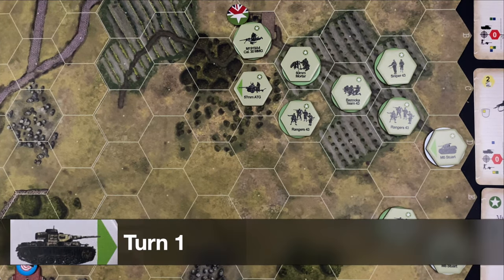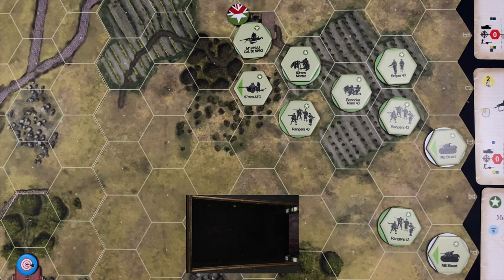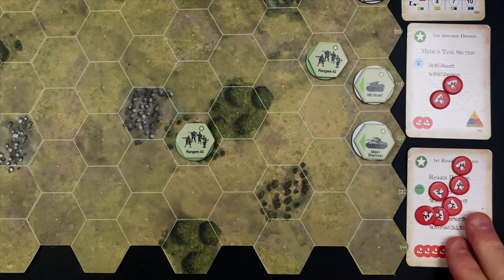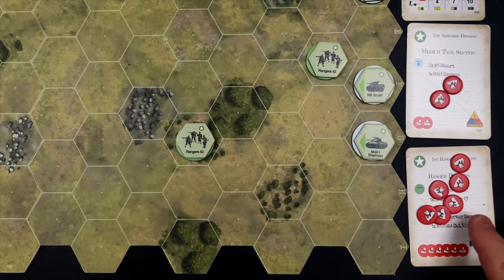Let's roll for initiative on the first turn, as this scenario doesn't dictate which side has it. Blue represents the Allies and red represents the Axis forces — higher die roll gets initiative. Blue as the Allies rolls a six to one, so they have initiative in the first turn. We've shifted out of the initiative phase into the planning phase. As mentioned in episode zero, in this scenario we're not going to use the command cards, but we are going to use the command points — so we can hop over the command card portion of the planning phase.